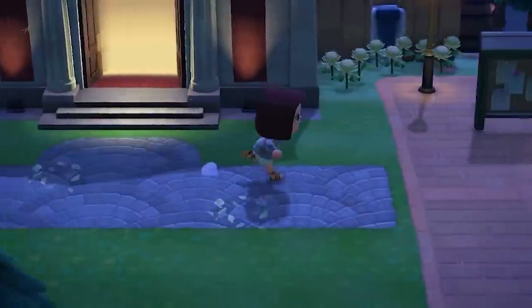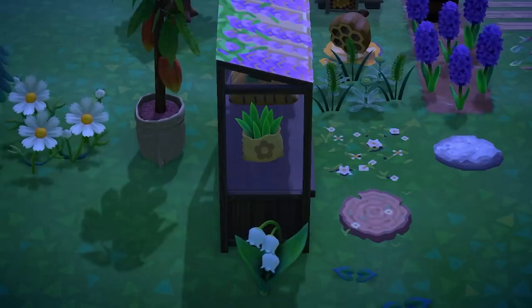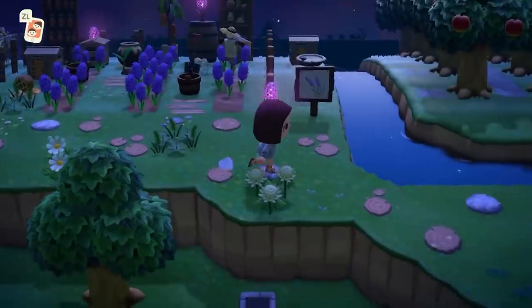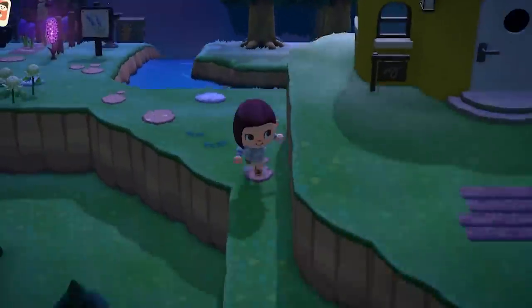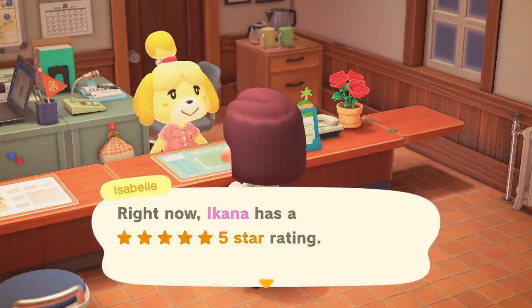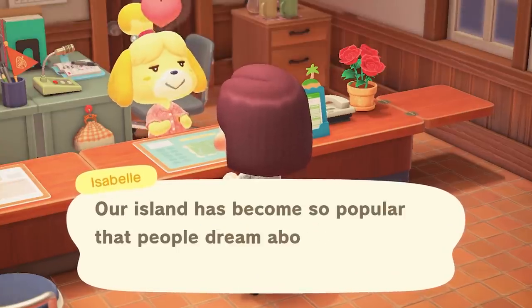It's a fun thing to happen across as you explore your island — a random new beautiful white flower that you can appreciate for all your hard work. How do these flowers appear? Where can they spawn? And how often? Lily of the Valleys only appear if your island holds 5 stars, right before the morning announcements.